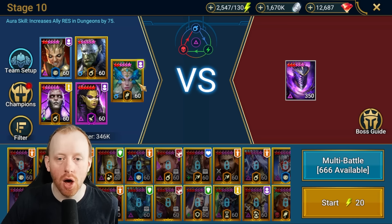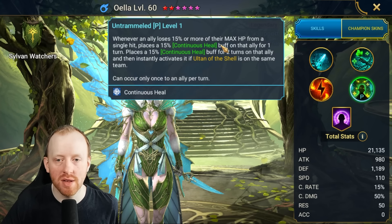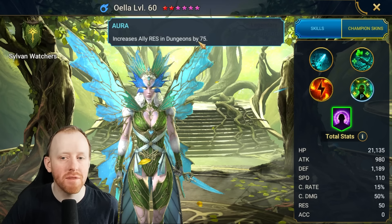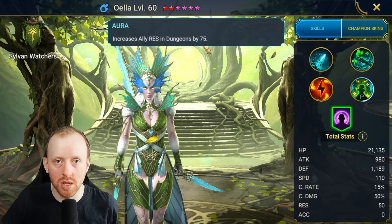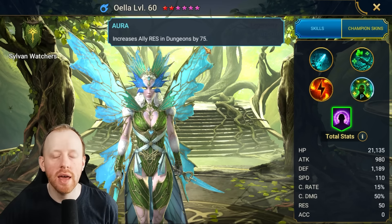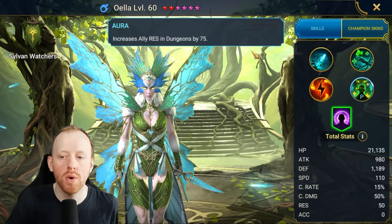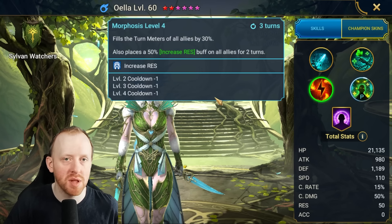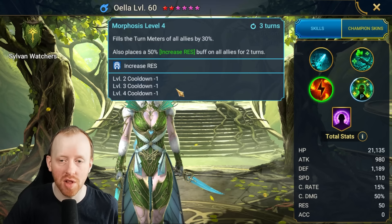Owella is our dedicated healer. Owella is actually very good for this — whenever your champions lose 15% of their max HP, they gain a continuous heal. She also has an increased resistance with a 75 resistance aura, which means I can run my champions on a lot less resistance to make sure the boss can't freeze them, and that I don't get decreased defense from the allies or heal reduction.